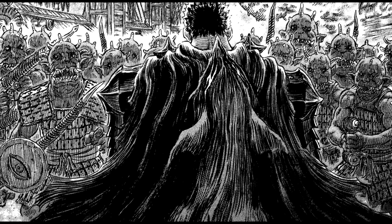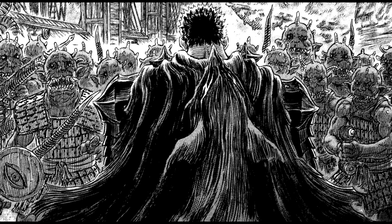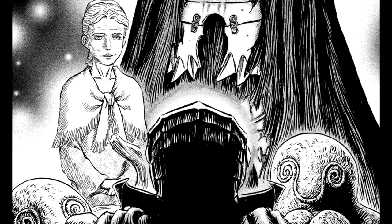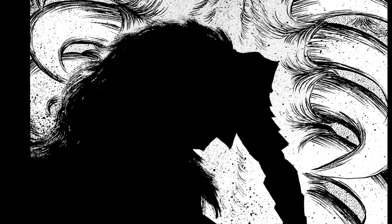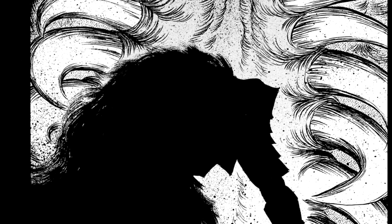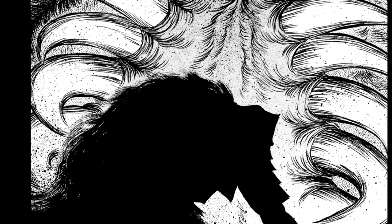When getting to the Berserker armor in the story, many of these attributes still tie into its usage and the mental state of Guts. The Berserker armor is first seen in chapter 222, called Clawmarks, though it isn't used until chapter 225, simply titled 'The Berserker Armor.' This armor is one of the biggest game changers in the entire manga, and we are very deep into the story before it's even brought in. But since its arrival, it has impacted the story in many different ways.